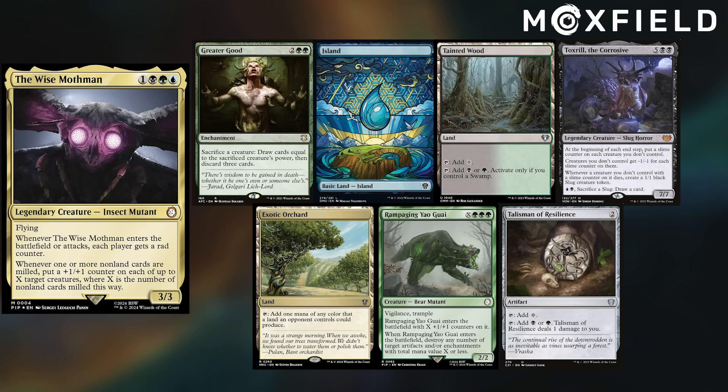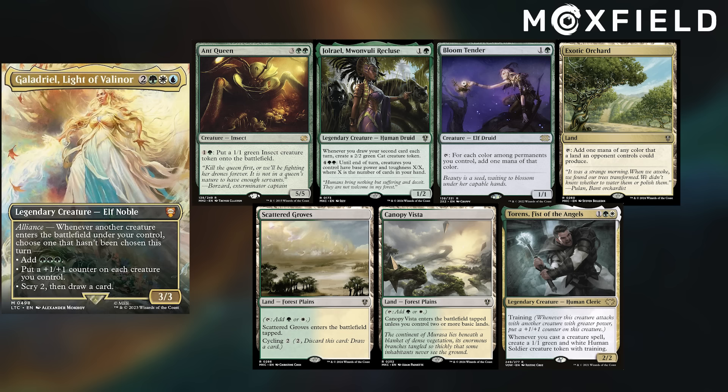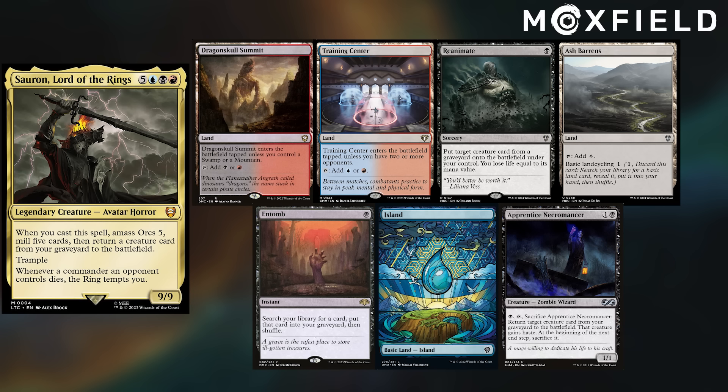Felix is playing Galadriel, keeping Ant Queen, Jorael, Moon Wally, Recluse, Bloom Tender, Exotic Orchard, Scattered Groves, Canopy Vista, and Tauren Fists of Angels. Marie is playing her Caesar deck, keeping Cathars' Crusade, Esper Sentinel, Fervent Charge, MacReady, Lamplight, Mayor, Shineshadow Snarl, Diamond City, and Vault of Champions. Last but not least, Max is playing Sauron, keeping Dragon Skull Summit, Training Center, Reanimate, Ashbaren Tomb, an Island, and Apprentice Necromancer.